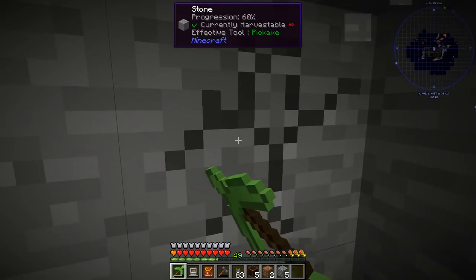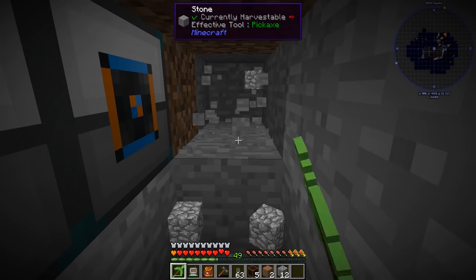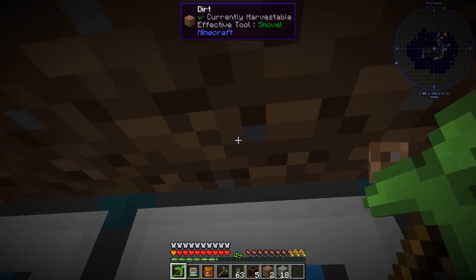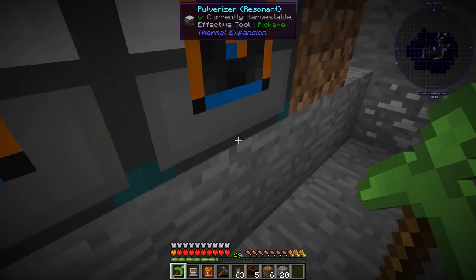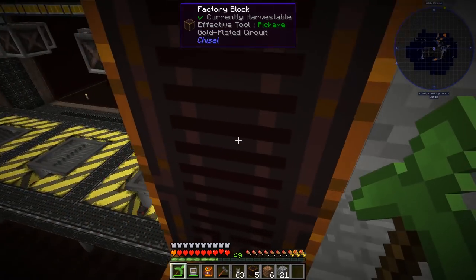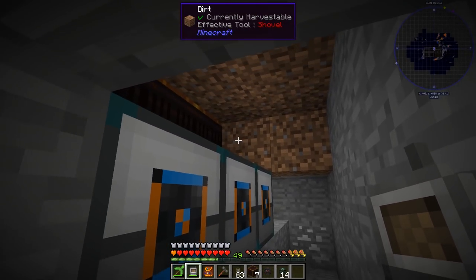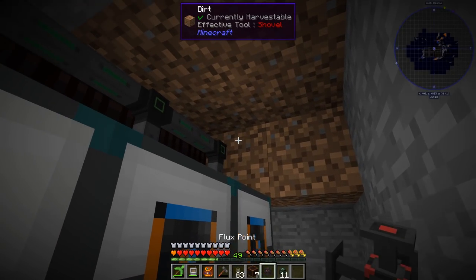I made a nice access block so I could get into this area. We've got two more and right here is the ender chest — excellent. Now we have to get items out of here and into these, and we have to power them. We'll get the ender chest ready to go first, then hook up the output lines and supply power with energy conduits and a flux plug.